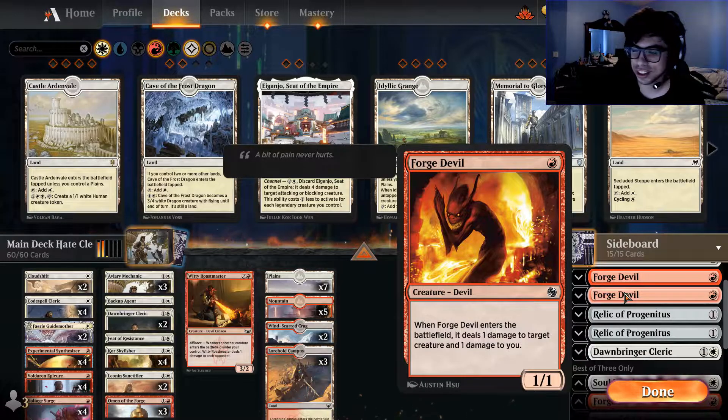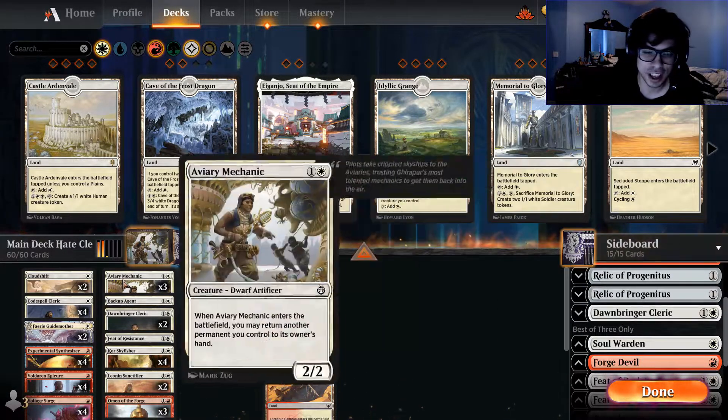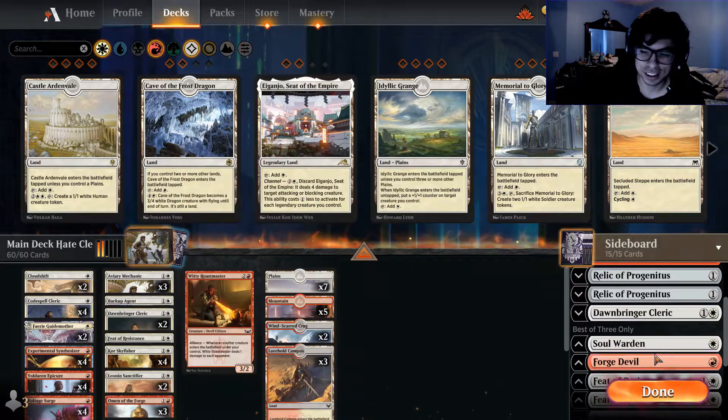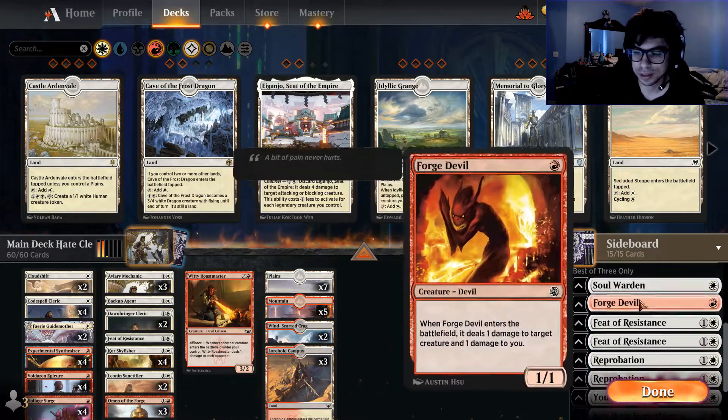Forge Devil is good against Ninjas or Tempo, and it's also a really good bounce target — so if you want to take out multiple things, you can. Relic of Progenitus is good against Graveyard decks and Recall. Dawnbringer Cleric — I actually have this in the main, I think it's really good. This is good against like almost everything, especially Enchantments. Enchantment decks hate this card, and bouncing it is just gonna leave them with an empty board. It's also good against Burn.